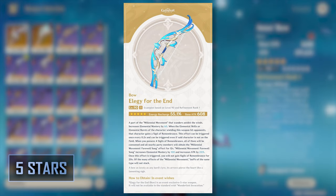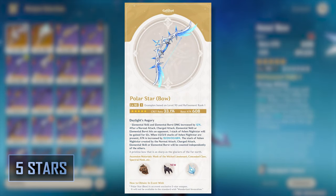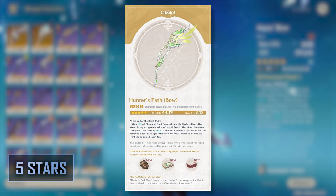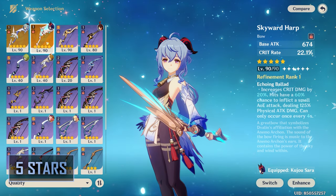Elegy for the End is Ganyu's best support option — while it doesn't deal as much damage, it offers a large amount of energy recharge along with a team-wide attack and elemental mastery buff that's very easy to obtain. Polar Star has crit rate as a substat, making building easier, and gives her the highest damage on her burst and skill, though its passive requires very awkward stack building — I do not recommend it if you aren't playing Freeze Ganyu. Thundering Pulse is a very strong option due to its high base attack and crit damage, but has an inconsequential passive. Hunter's Path offers an absurd amount of crit rate but limits you to playing Melt Ganyu only. Skyward Harp offers both crit rate and crit damage along with high base attack, making it a very strong universal option.